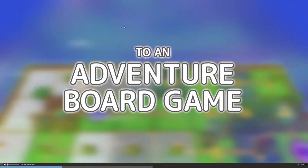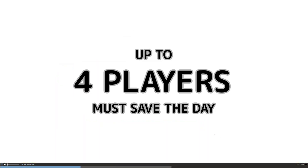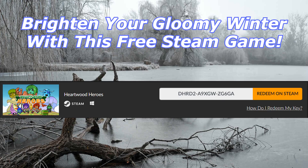If this looks like the kind of game you want to play, then you can get it for free — all you have to do is enter the code that is appearing on your screen now and put that in your Steam library, and there you go. Winner, winner, chicken dinner.